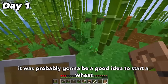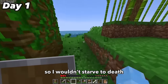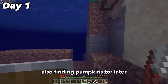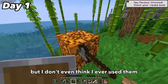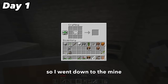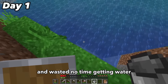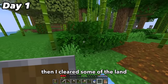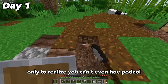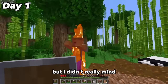I realized it was probably a good idea to start a wheat farm early so I wouldn't starve and could breed my sheep, so I punched all the grass I could find, also finding pumpkins for later. For the future I knew I'd need a water bucket for the farm, so I went down to the mine, crafted one, also making a new axe and hoe, then wasted no time getting water. I cleared some of the land and started hoeing the ground, only to realize you can't hoe podzol, so I had to manually break it and replace it with dirt, which was a little tedious.